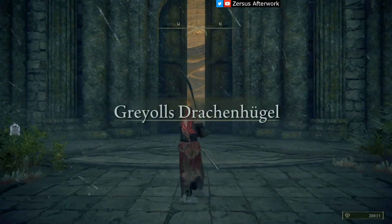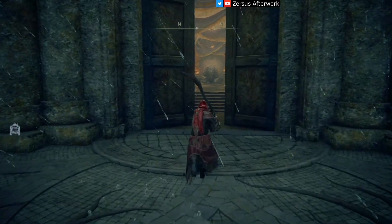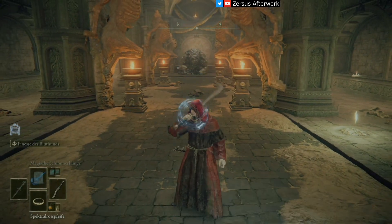Once you're here, continue going forward — don't go back. Go forward, open the door, touch the grace, and talk to your new best friend over there. He will introduce a new game mechanic for you.